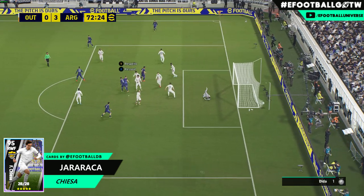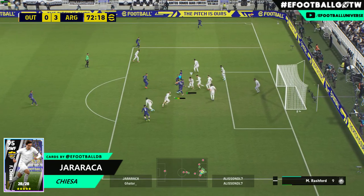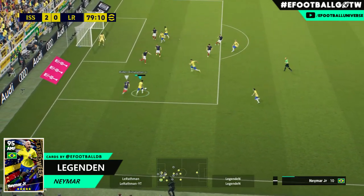First up we have got Jararaka with Kiasa — beautiful little backheel lads. That is a stunning shot in from a stunning cross. Look at that lovely little flick, kind of Ronaldinho-esque.